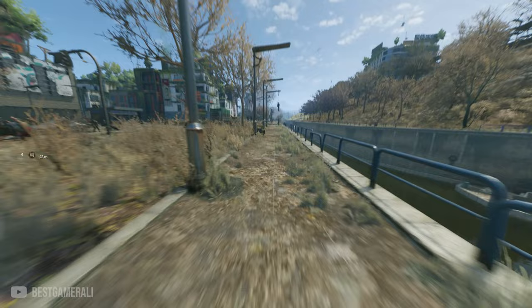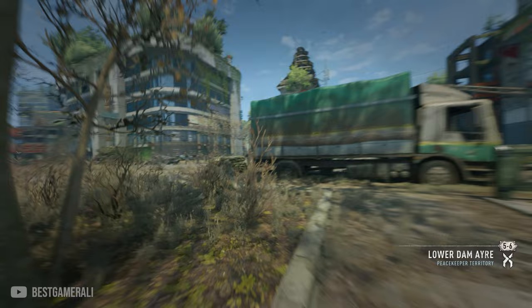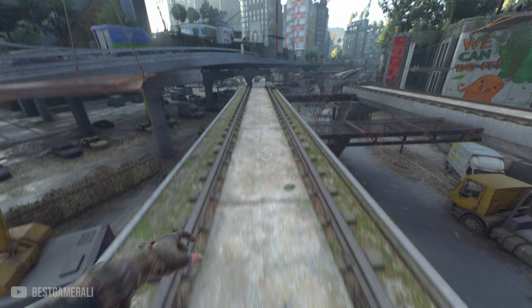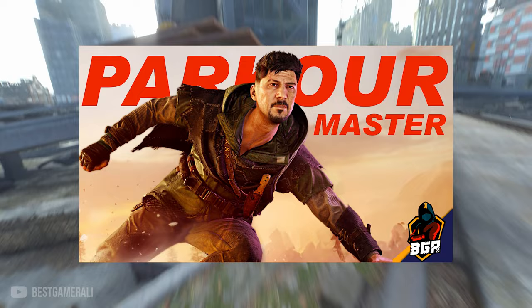Before playing the custom map, learn two key moves. First is the slide jump — simply slide and then jump. This gives you a huge advantage and you can keep spamming it to cover large distances quickly. The second move is the double jump: jump once and as you're about to land, press the jump button twice along with the crouch button, allowing you to jump again without any platform.